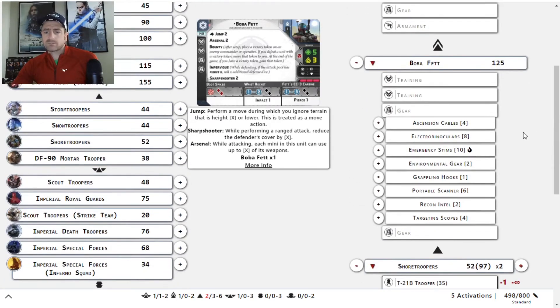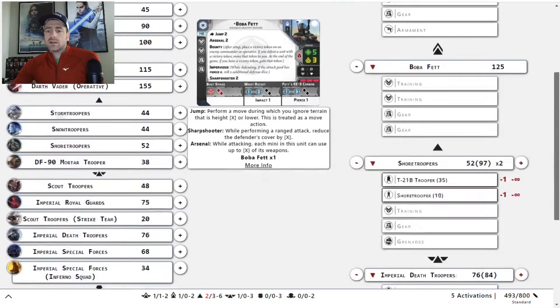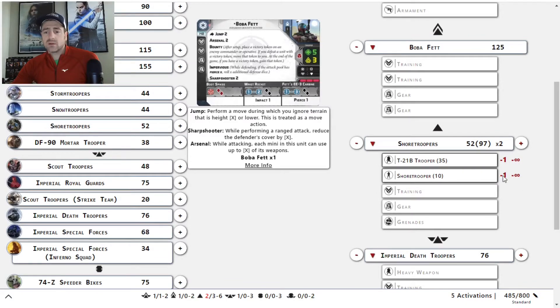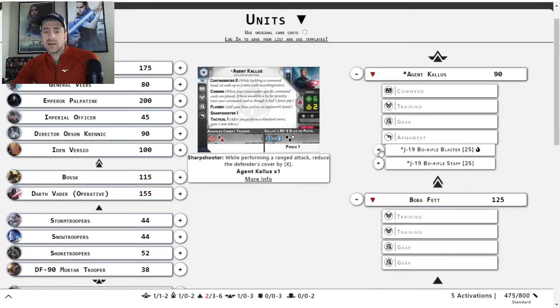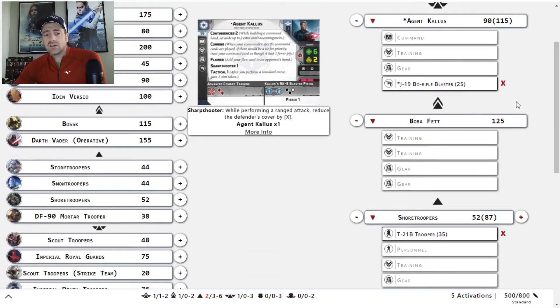Now let's back up — take the Strict Orders off, and take Situational Awareness off Boba. That puts us at 15 points. That actually works out perfectly — that's exactly the 25 we needed. That lets us put the bow rifle on Kallus. So, bow rifle on Kallus with bare Boba.